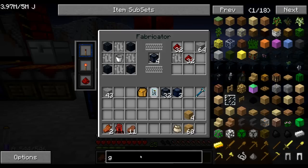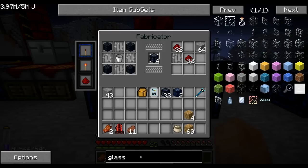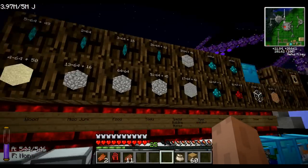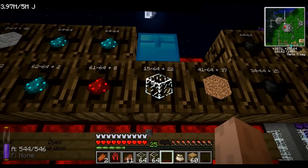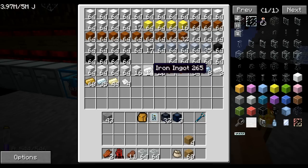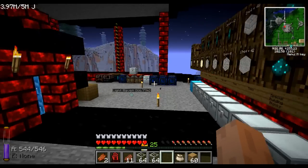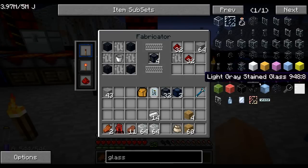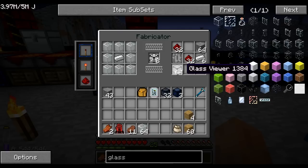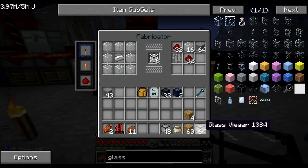The other new thing from Zycraft is these glass viewers. I need some glass and some iron — easy stuff. Some glass, let's take a couple of stacks, and some iron. I take my glass, put it in here — it just needs a bit of glass, a bit of iron, and a bit more glass. Now I've got about 100 glass viewers. I love these fabricators — they're insane, so good.